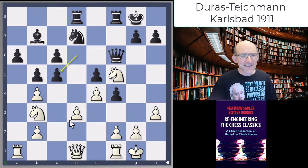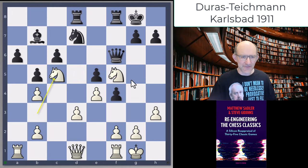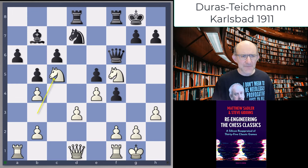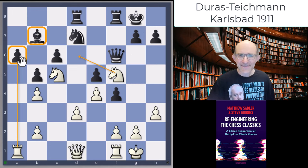After takes on c5, he took with a knight on c5, which is quite interesting. Bxc5 was also possible, just securing that square on d6. Not quite clear whether you want to get rid of the knight or not, but Duras felt that if you get a knight on d6 just against a bishop on b7, that would be a pretty good thing to have. One key thing here is that the rook is attacking the pawn on a6, another irritating thing for the light-squared bishop to defend.